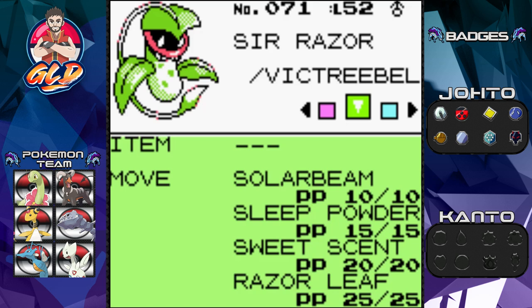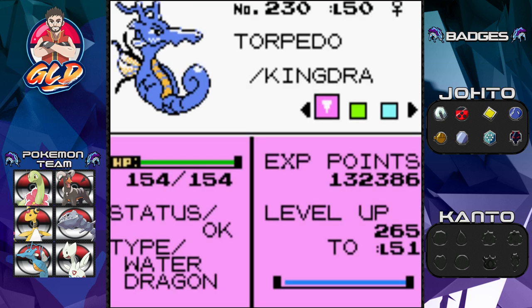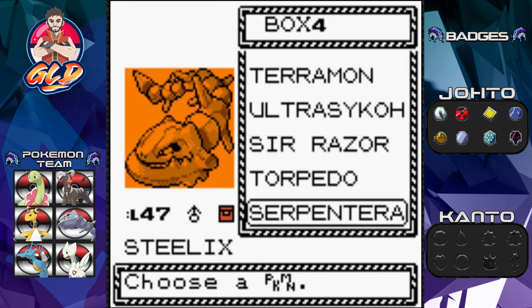Here we have Sir Razor the Victreebel. We could have just evolved the pokemon right here — I did teach it Solar Beam just in case. It's a pretty good pokemon, and it's reunited with its good old buddy King, now a generation 2 pokemon, Kingdra. Look at that!